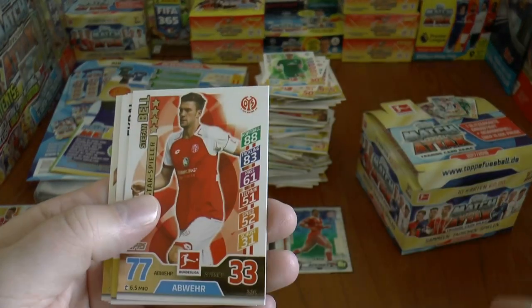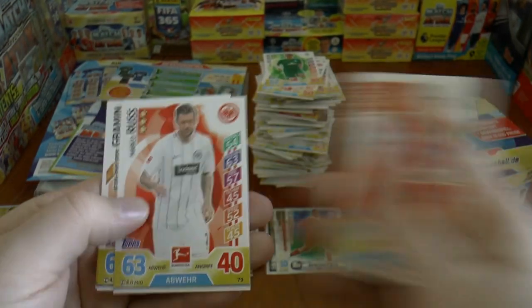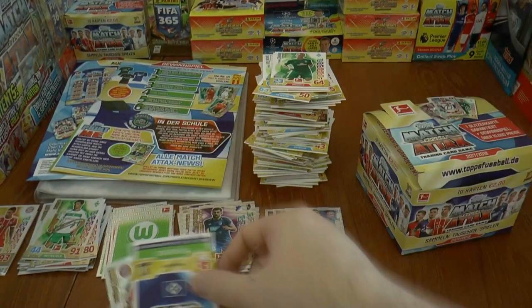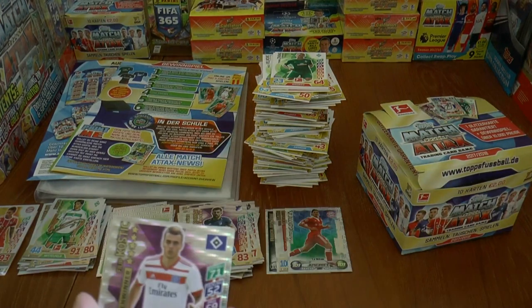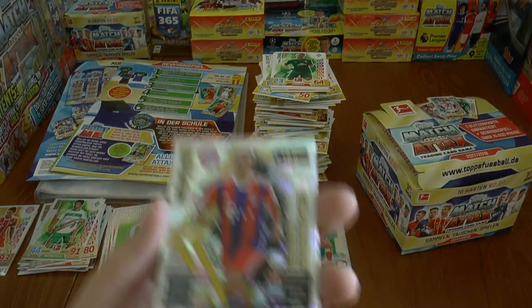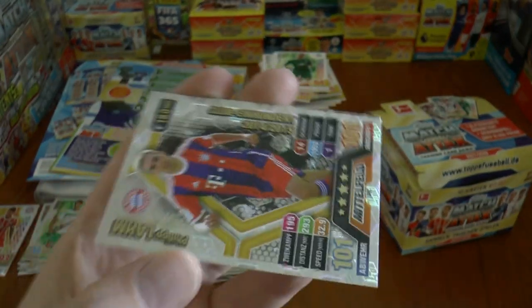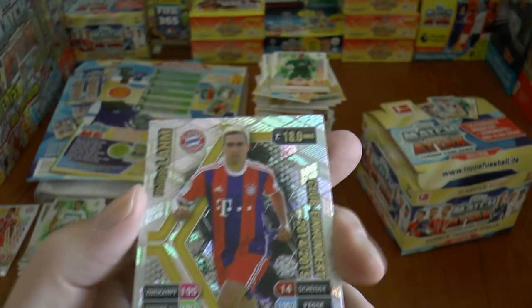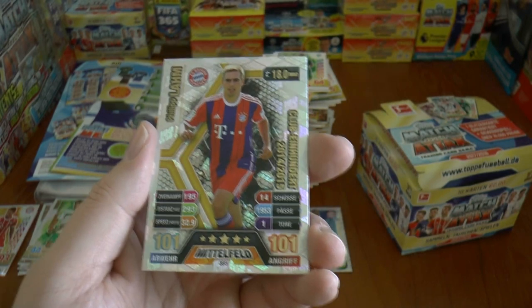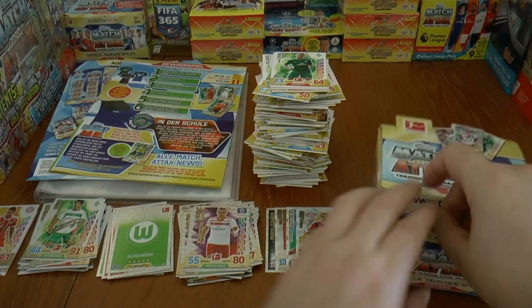Next one — we've got Stefan Bell, star player. Followed by Kostic of Hamburg, man of the match card. And another 100 club, which is the 4th 100 club from the box. This time we've got the 2014-15 season Philipp Lahm 100 club, 101-101, as you see there — that magnificent fullback and German captain of course.